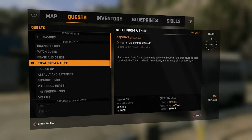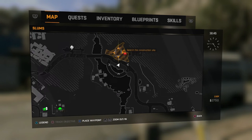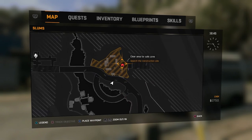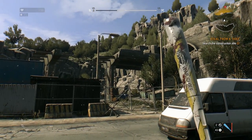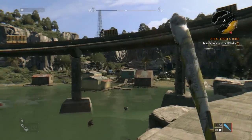Hey, what's going on everybody, welcome back to Dying Light. This is the side quest 'Steal from a Thief.' This will take place up here at this construction yard in the very north part of the map - I think it's actually the most northern part of the map aside from that little bit of water. Anyway, here's this construction yard - there's gonna be a bunch of Rise's men inside.